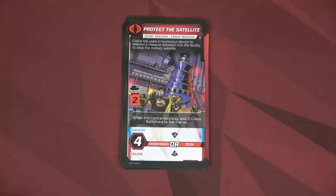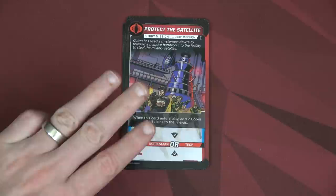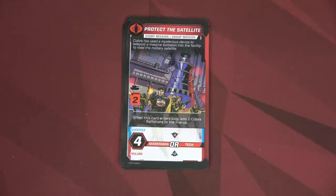It feels like a good time to talk about how we win or lose. We win by getting through all of these missions — if we defeat that final mission, we win. We lose in three different ways: one is if we get to the top of the threat meter; the second is if Cobra battalions are covering up five spaces on our lineup and we need to place a sixth; and finally, if our main deck of cards — where we're recruiting from — ever runs out.